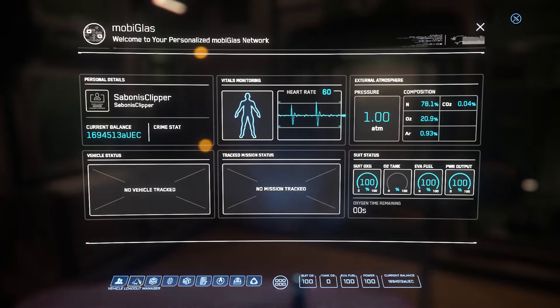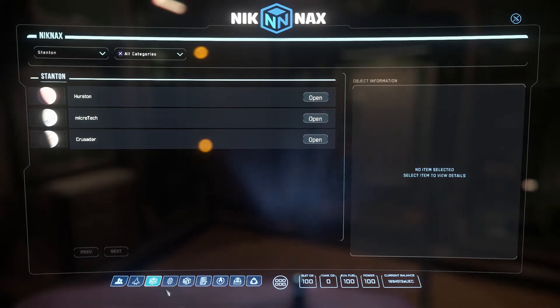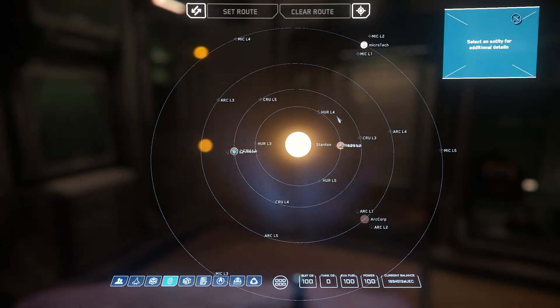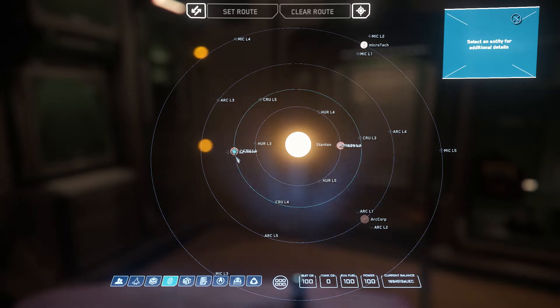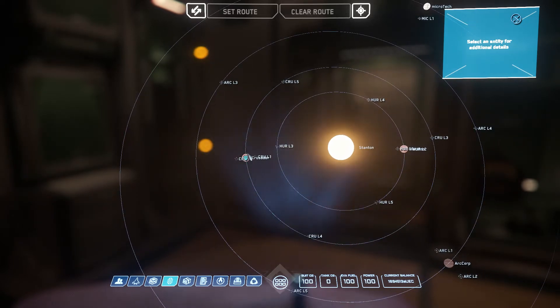In the Mobiglass you have a few sections. Vehicle Loadout is where you manage your ships, modify them, and change weapons and systems. Knickknack shows you where you left stuff across the system. Skyland is sort of your map — here you have the Stanton system with the star, and I'm currently in Crusader. It's not a great map, but it gives you an idea of what you have.